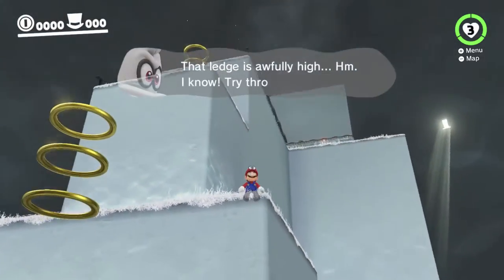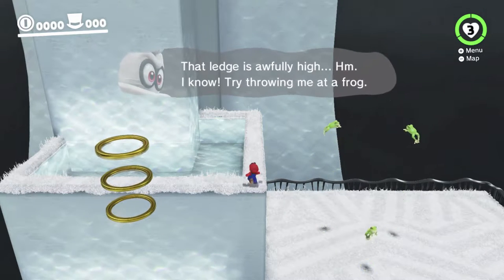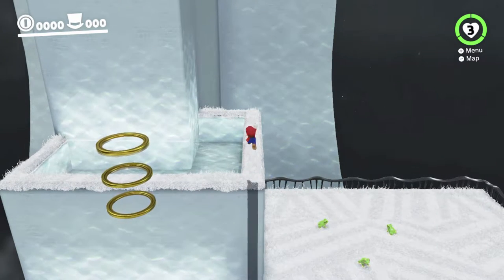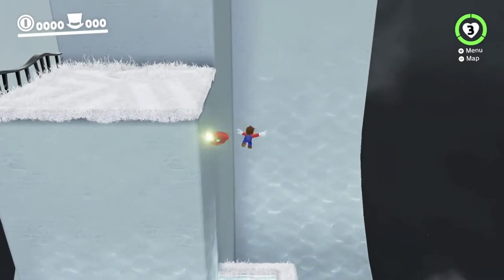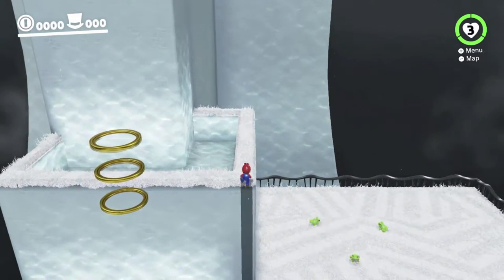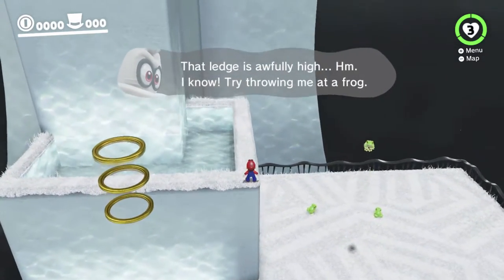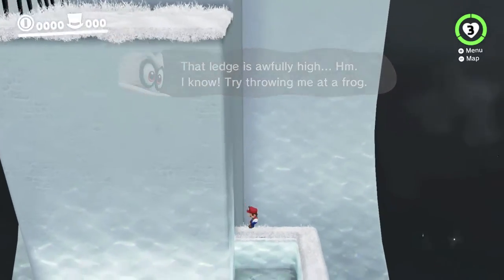This first jump, that's easy. The second jump — that ledge is very, very tricky to get up to. Basically the way you have to do it, it is possible to do it without a frog. You have to do something like this: triple jump, followed by throwing Cappy, followed by doing a spin, followed by that. Basically that maneuver is how you get up there. It's very hard. Cappy's going to keep telling us to capture a frog, but we're not going to. We're just going to keep trying to do this for a few minutes and see if we can pull it off.